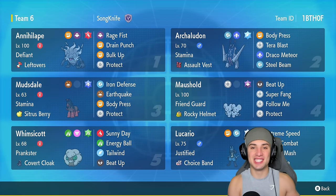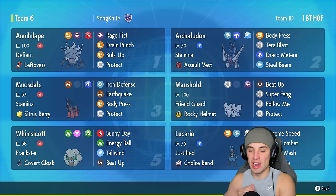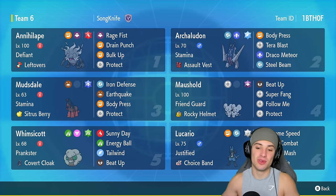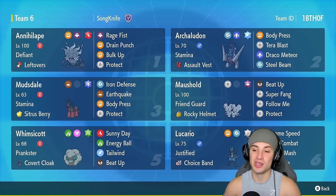What's going on YouTube, Jeans here — welcome back to the channel. In today's video we're bringing you a Justified Lucario team for ranked Regulation F. Lucario is a super strong Pokémon, especially due to its ability Justified — every time it gets hit with a Dark move it goes +1 on Attack. Pairing that with Beat Up from Whimsicott you can make it go +4 in just one turn, and with Choice Band as its item this thing is going to do some crazy damage.